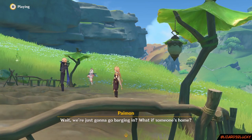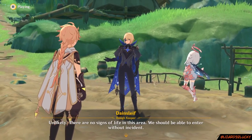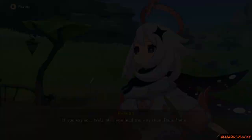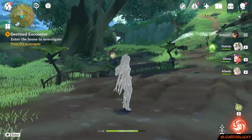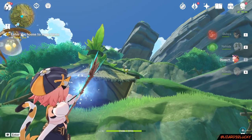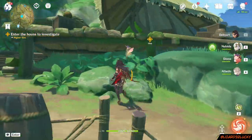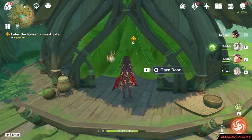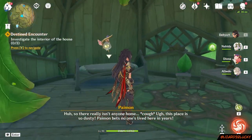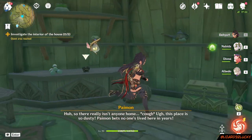Wait! We're just gonna go barging in? What if someone's home? Unlikely — there are no signs of life in this area. We should be able to enter without incident. If you say so. Well, you lead the way then, Dane. What did you say then about no life around here? Never mind. So there really isn't anyone home. This place is so dusty. Paimon bets no one's lived here in years.